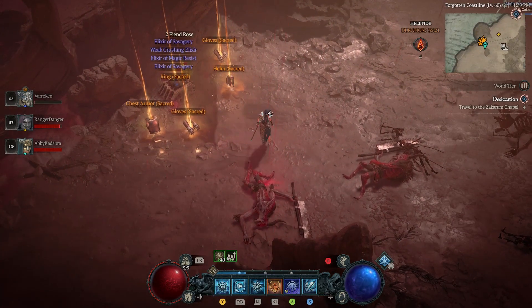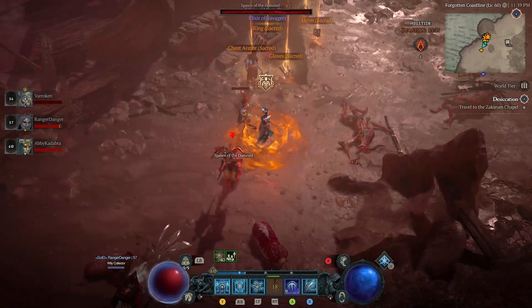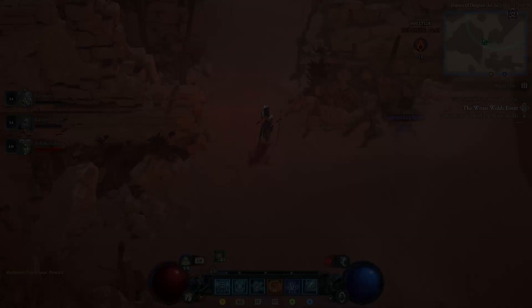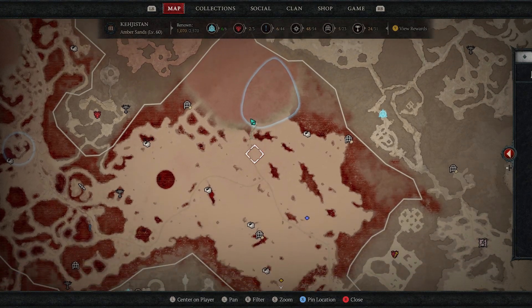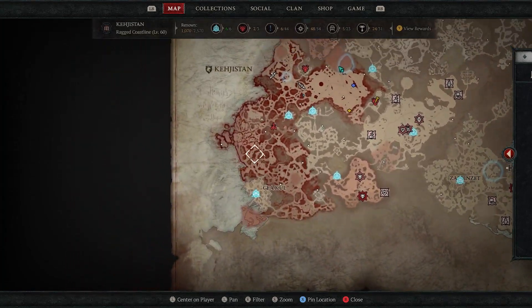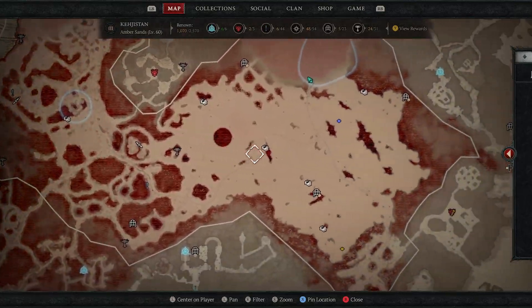After you finish a campaign and get into more of the endgame stuff, you're going to run into Helltides. These show up every other hour — basically on for an hour, off for an hour — and it's going to be a random location around the map. You'll see this red haze over that section of the map, which means a Helltide is active. They last for an hour.